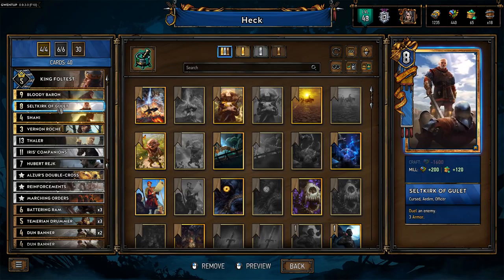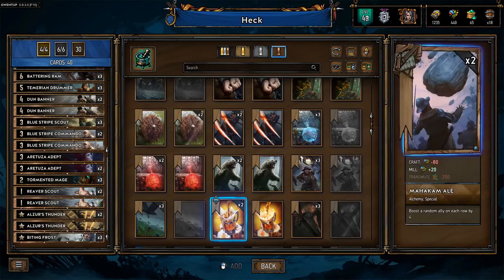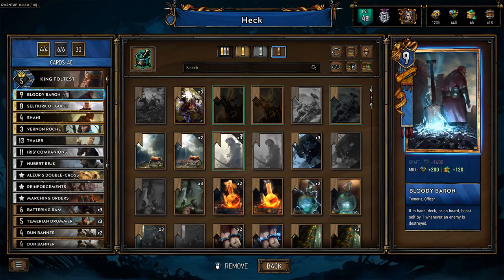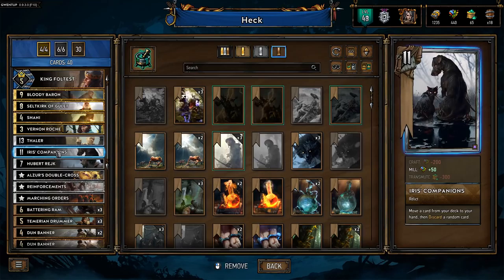I'm not going to make him shiny — I don't even have the stuff for it anymore. What are our objectives? Fill the deck with as many people as possible. I like the idea of Tormented Mage. It does make the mulligan a bit harder, but it gives us more kills, which leads to more Bloody Baron shenanigans. To that end, it's killing and buffing — killing to make Hubert bigger through Bloody Baron. Our golds are Bloody Baron, Southkirk, Shani, and Vernon.